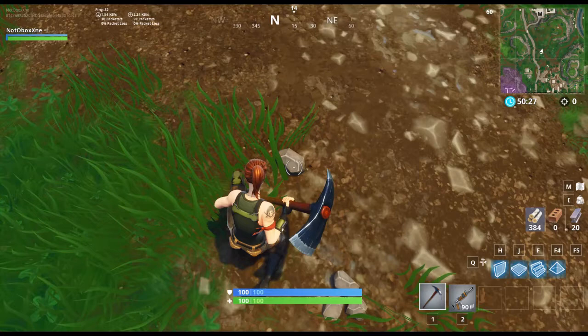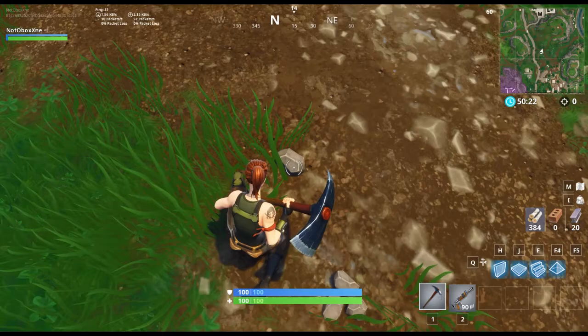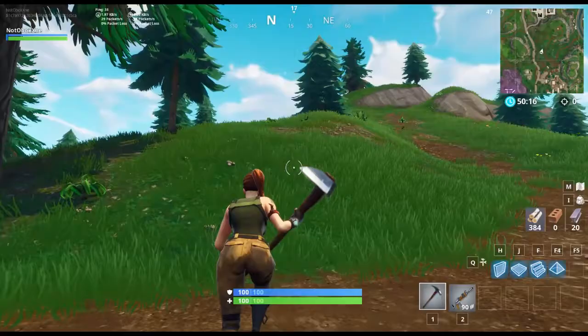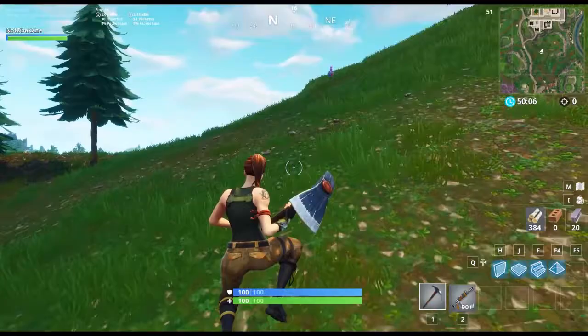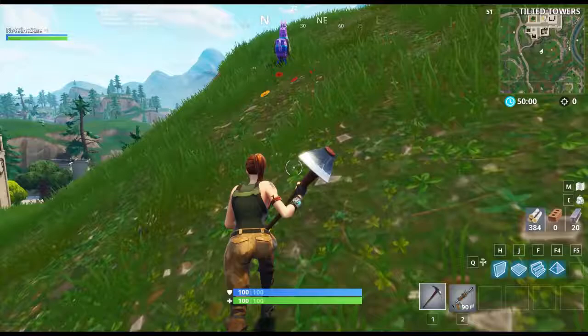'There's one up on that hill, little kid.' He told us! All right guys, we're just gonna come up on this mountain — is there really a llama on this hill? Oh my god, it worked guys!